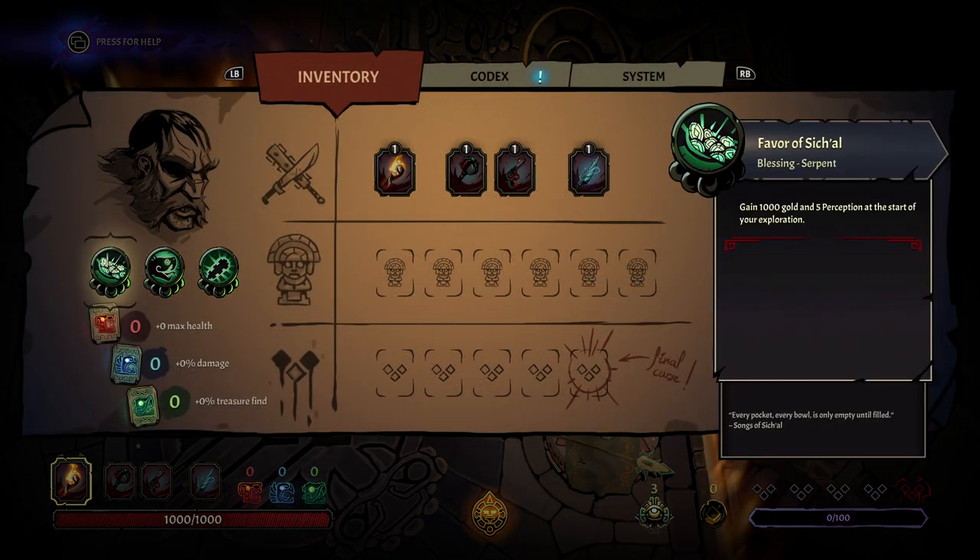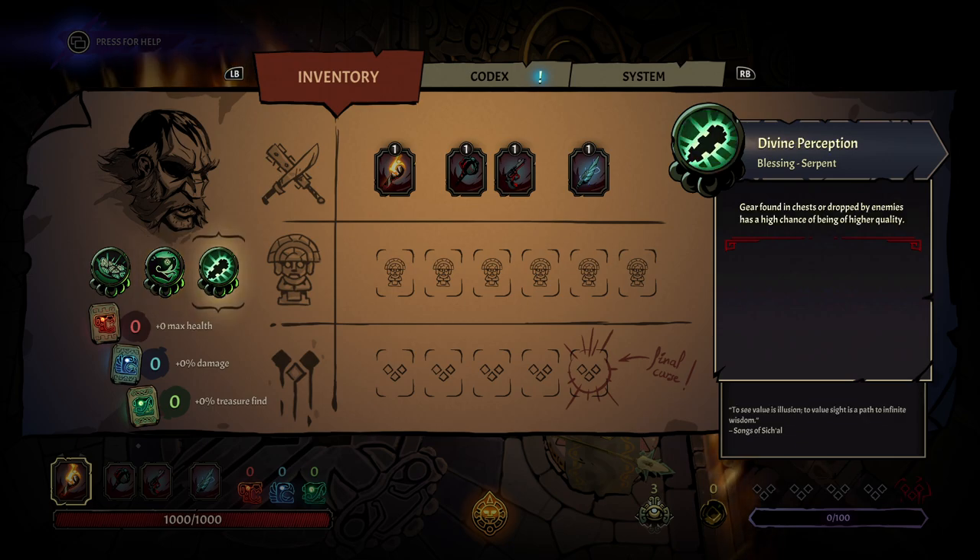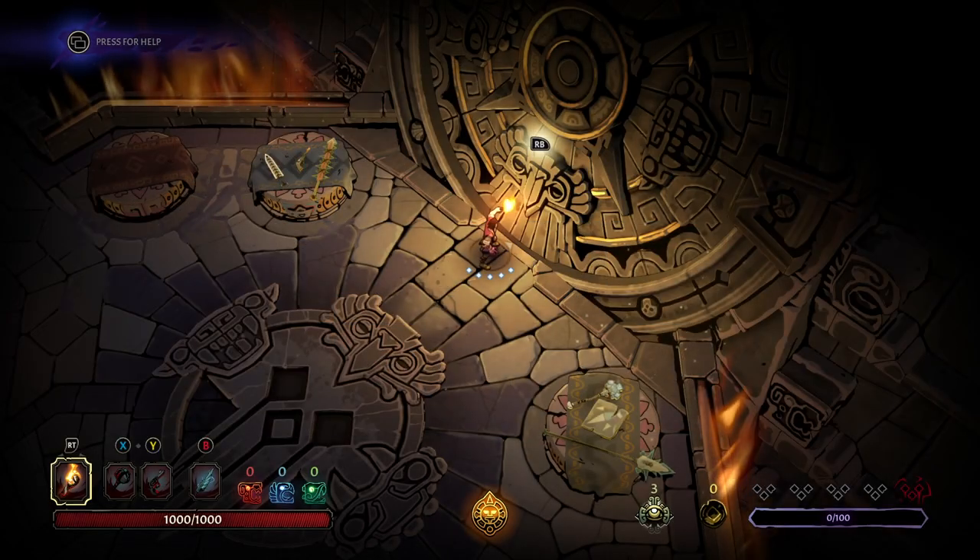Our perks are still our gold synergy. We have 1,000 gold and 5 perception at the start, 2 perception each time you make a gold offering, and then gear found in chests or dropped by enemies — per perception — has a higher chance of being of higher quality.